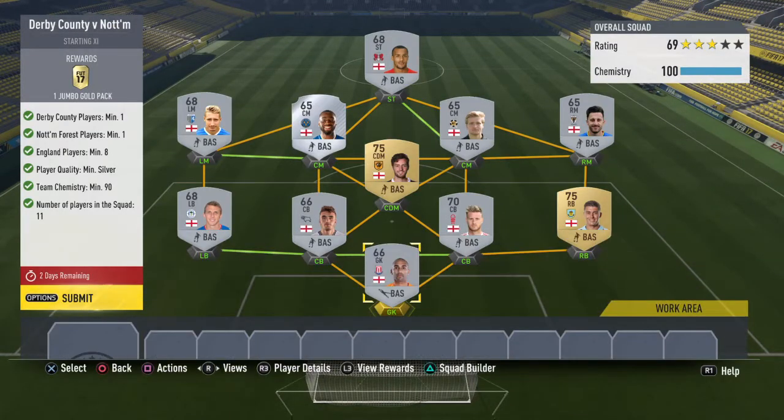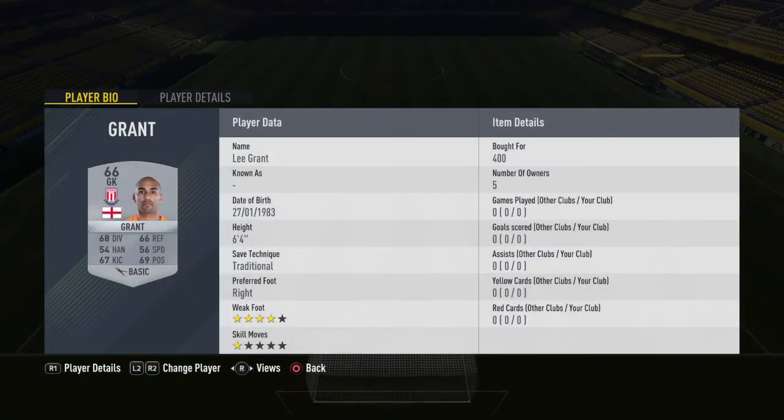So basically you can see the team there. The requirements are: you have to have one Derby player, one Forest player, a minimum of eight English players, no bronze players — silver and above only. Chemistry of 90 and 11 players in the squad. As you can see, I've got two gold players and then silver players. Apart from the Derby and Forest player, you can get gold players — it's probably cheaper than some of the silver players going for at the moment.